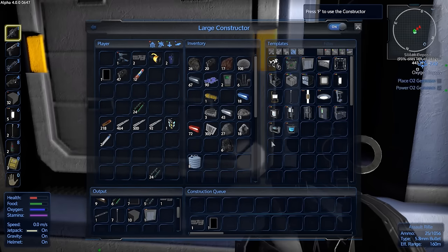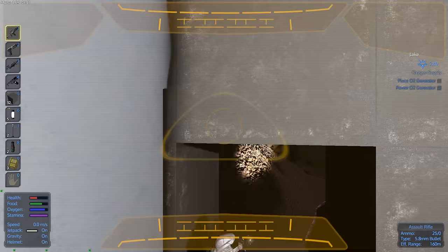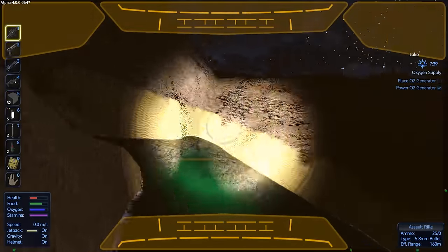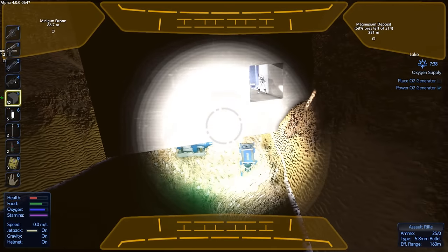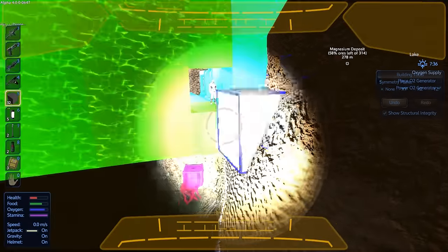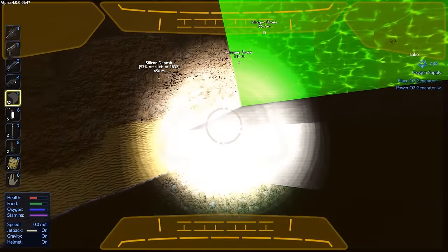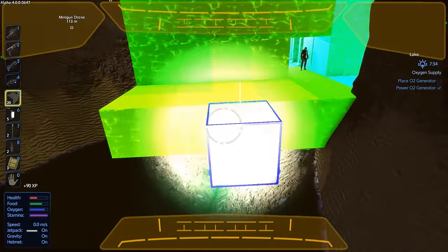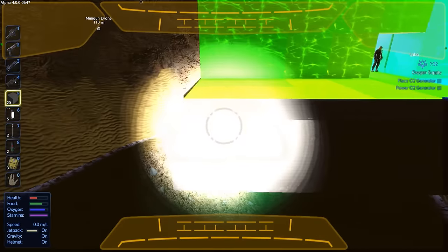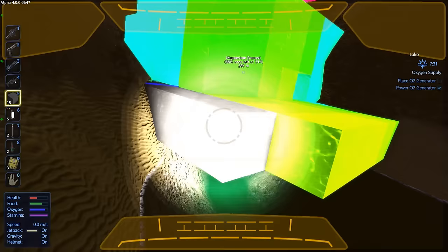Let's set up more concrete blocks and get building. I'll use the drone — that's F5 in case you're not aware — and come out here to start building the base. I'll put on structural integrity so I don't make mistakes. It's getting a little bit towards yellow, but you don't have to worry until it shows up red.